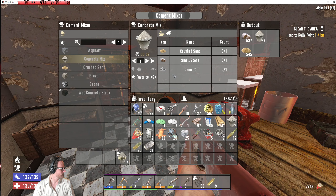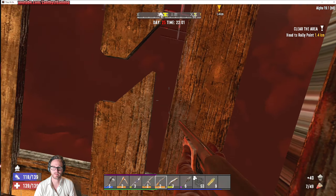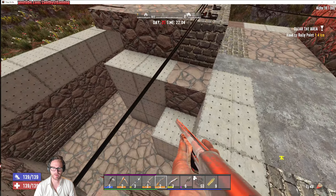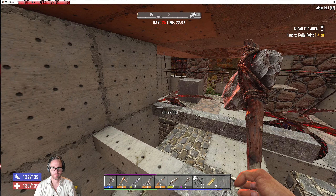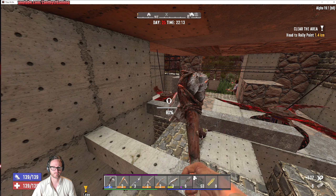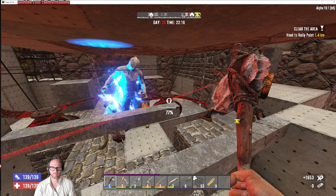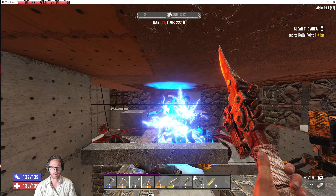Just getting a little bit of concrete mix back up, in case we need to repair our base throughout this horde night. We have our steel on us to repair the traps. Let's go ahead and start by making sure those bad boys are running — get them fully repaired up. Those are pretty important. And now we can fight!